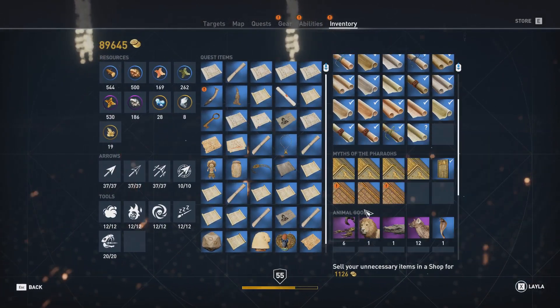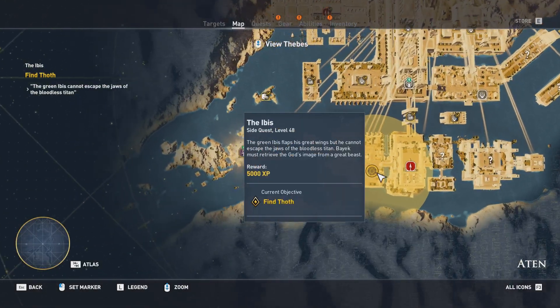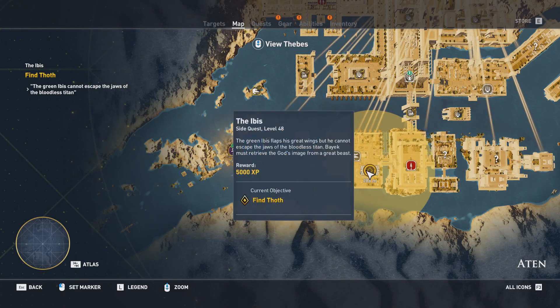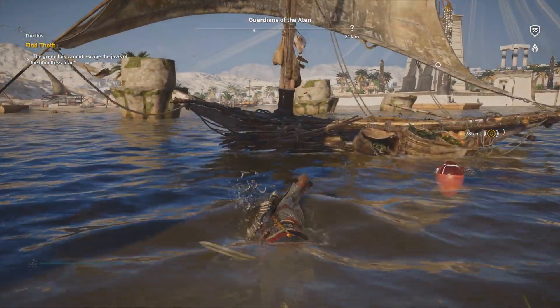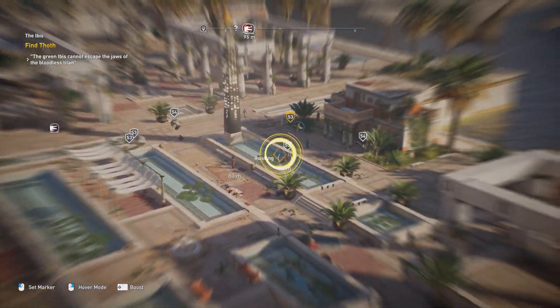I still need more of these Stelas. Looking at the inventory - you need four of them before you get the final puzzle. The next quest marker is right over here next to the House of the Sacred Crocodile, so I guess we'll check that out next. Let's have a look - where is the next statue?